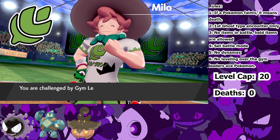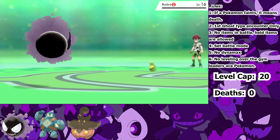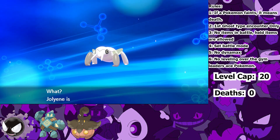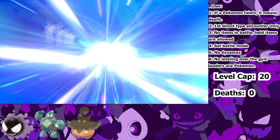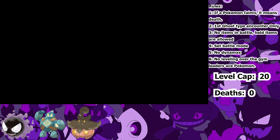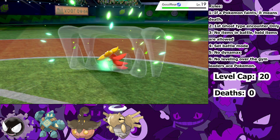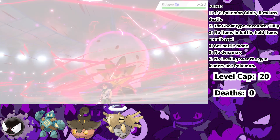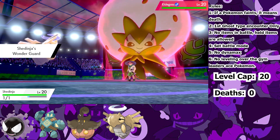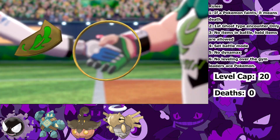Now it's time for the first gym against Milo, the Grass-type user, but this was one of the easiest gyms I faced. Before I entered, I did some grinding and got my Inkay to level 20 so that it evolved into Shedinja. Shedinja's ability is Wonder Guard, which means it can only take damage from super-effective moves. Since Milo only has Normal Grass-type moves, he physically can't hit Jolene and we get our first gym badge without taking any damage.